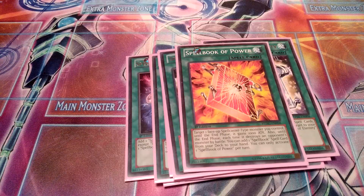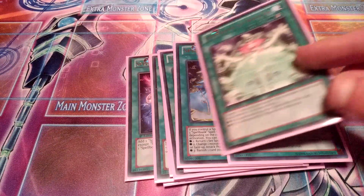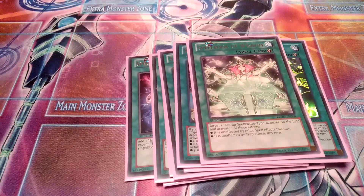One Spellbook of Power, so your Spellcasters gain more attack to attack over bigger monsters and get an extra search as well. Then essentially your main disruption card and the powerhouse of the deck — two Spellbook of Fate. The third effect is really the most relevant: you banish three Spellbooks to banish any card your opponent controls, and it doesn't target. So it can pretty much get rid of anything your opponent has. The second effect lets you put anything face down in defense or face up in attack position, which is pretty good too. The first effect is not really relevant. One Spellbook of Wisdom, essentially like a Called by the Grave type card for this deck.